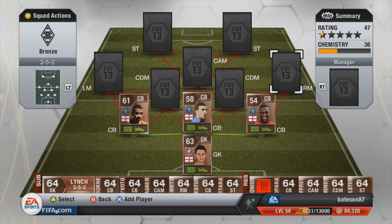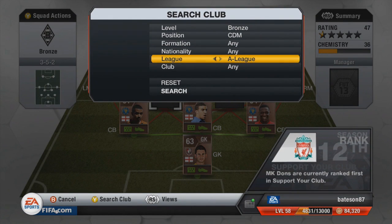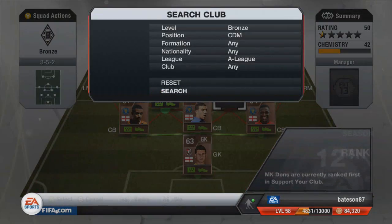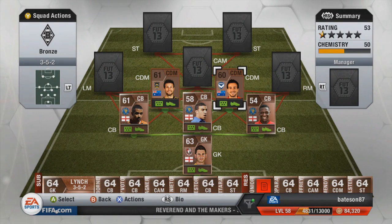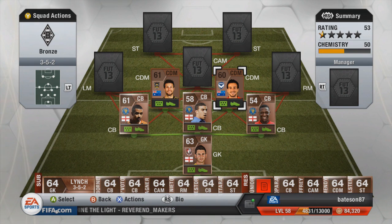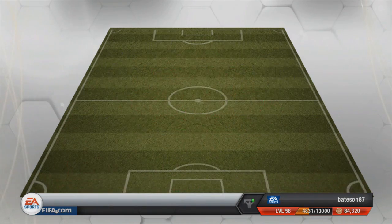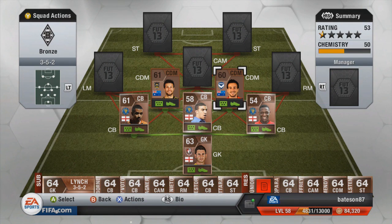With this team, we're going to switch it up and play with something we've never played before — we're going to switch up the nationality and search A-League. Two A-League players we've gone for are Lear on the left-hand side and Dilevski on the right-hand side. I'm not 100% sure on the pronunciation — if you follow the A-League, please let me know. The main reason those two are there is for chemistry. We had to get him from Melbourne Victory — the chemistry link is for the right midfield.